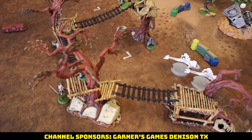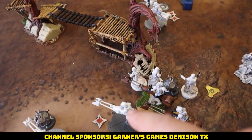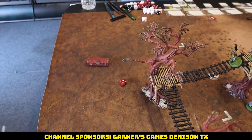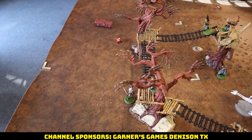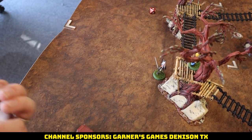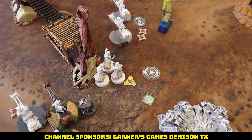Drew Powell — he doesn't roll off suppression so no two actions. He fires into a nearby figure — just barely line of sight. Two wounds left on target. He only rolls one hit — no sharpshooter on pathfinders, so we save it. Nothing gets through.